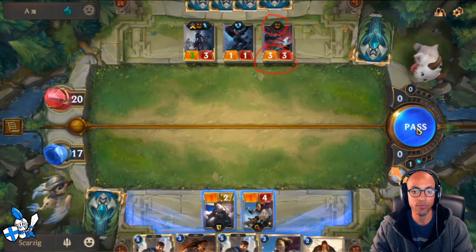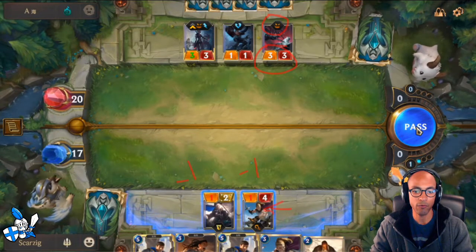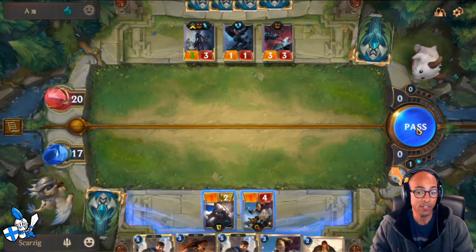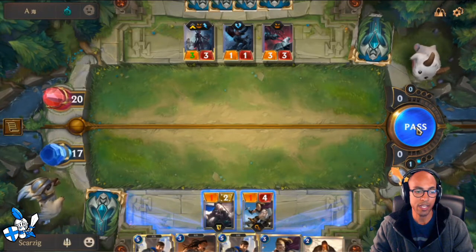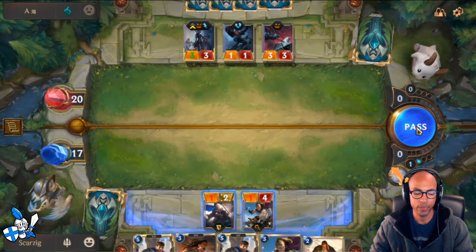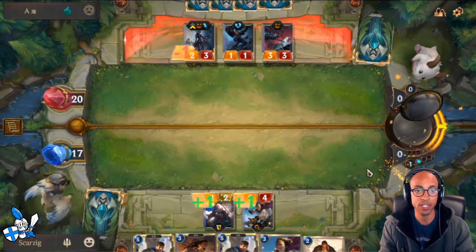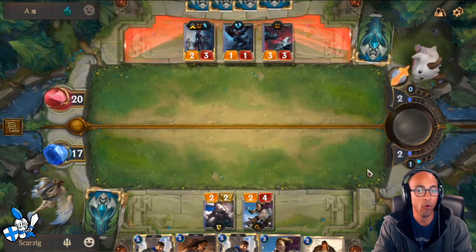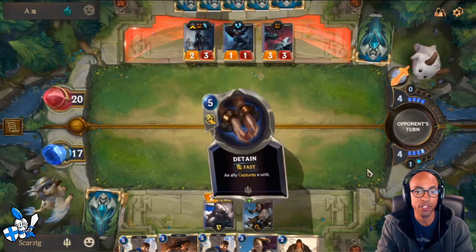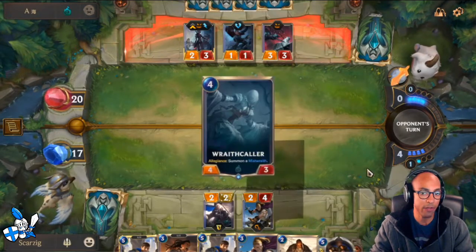Now it's our turn and I play the Laurent Protégé. I'm going to have trouble blocking the Fearsome units, but with Challenger, Laurent Protégé lets me deal some damage to the Aristocrat and put pressure on Elise. My opponent counters with Frenzied Skitterer - another Fearsome 3/3 that debuffs my board. Now I have a 1/2 and a 1/4. There's nothing I can do this turn. I just have to take the loss and pass. The Frenzied Skitterer can shut down the favorable trades you were hoping to take against Shadow Isles swarmy Spider decks.